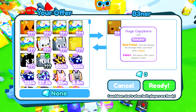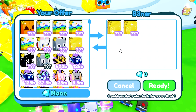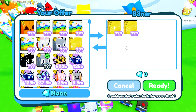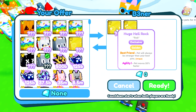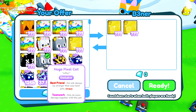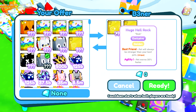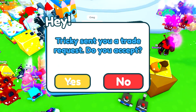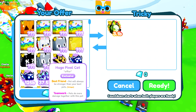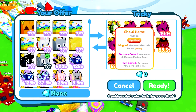We got a trade from this person putting up a huge capybara — those go for 750 billion, which is crazy. He did remove it though and is putting up two golden rocks instead, about 20 bill each so that's 40 bill. The huge pixel cat goes for 50 bill so he's under by 10 bill. I don't really care for these huge golden rocks — I want to try and get something a little more OG.